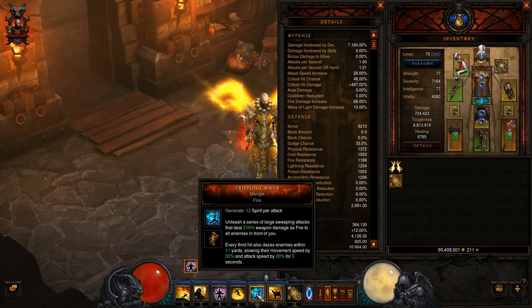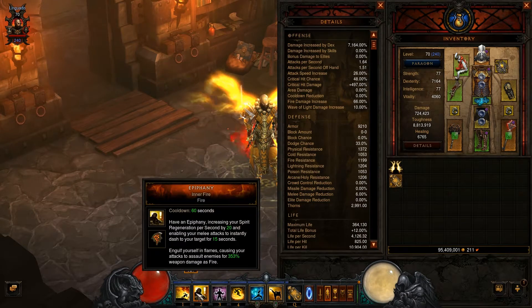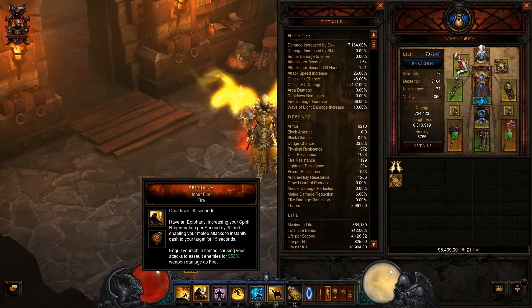That is way more than my white damage of 724,000, because I'm building around fire. My generator and my spender are both fire damage, and my tactical skills — sweeping wind and epiphany — are also fire.